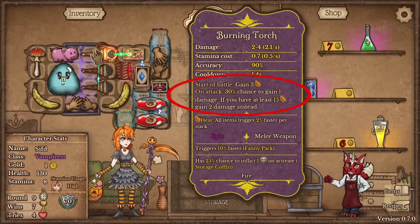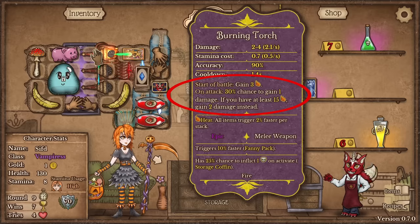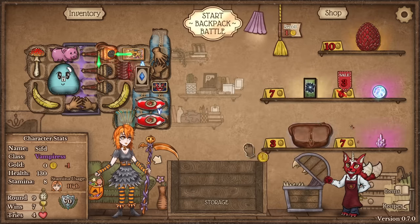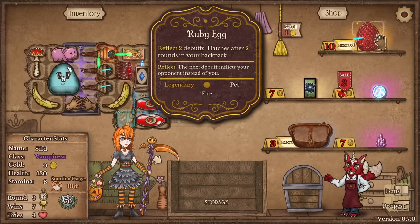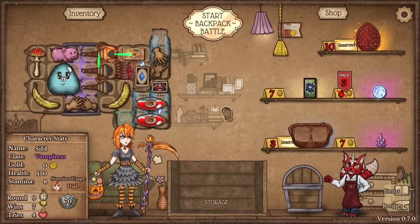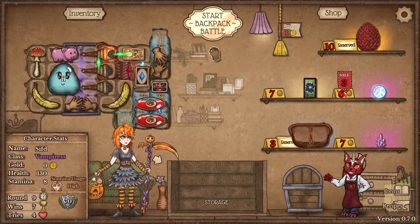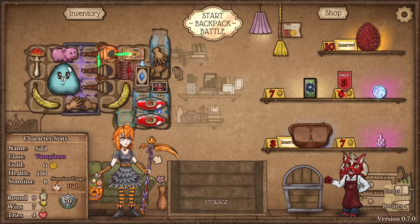What does the burning torch do? Start of battle: gain three heat. On attack: 30% chance to gain one damage. If you have at least 15 heat, gain two damage instead — very very busted in my opinion. We'll buy even more attacks. And I found the Dragon Egg, so from the next turn on the run is literally a go. I just need to find as many Lumps of Coal as possible — the run is done, 100% ready.